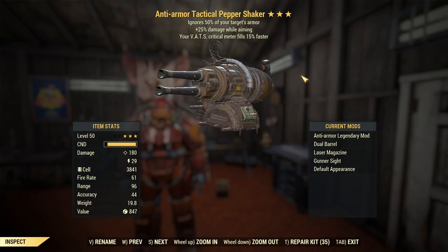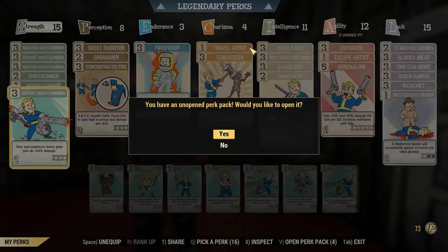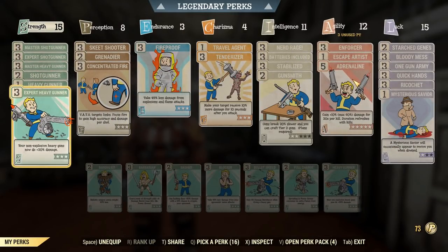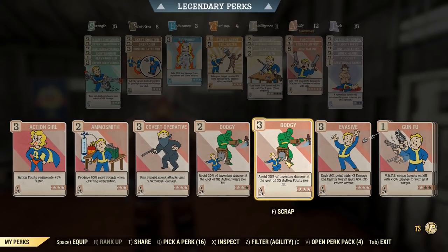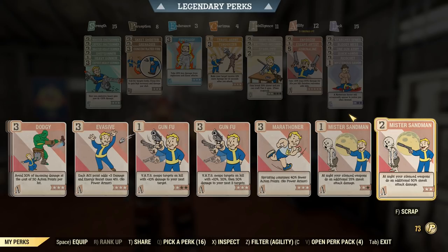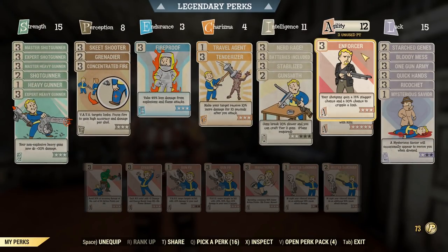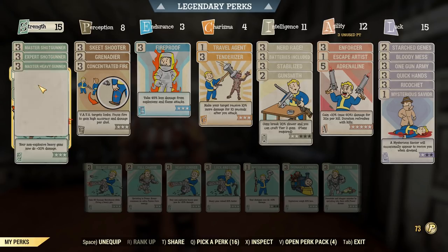Knowing that, we've had to make a little bit of an interesting loadout — a really specialized anti-scorched loadout and build. The build is more of a damage-based thing. We swapped in Dodgy just to get a little bit of VATS action, though it didn't really work out that much. Gun Fuel is there but we don't use VATS all that much. Ricochet is there for tanking. One Gun Army and Enforcer go well with this weapon because you can shoot stuff and it'll cripple it, which is especially useful against the Scorched Beast Queen.